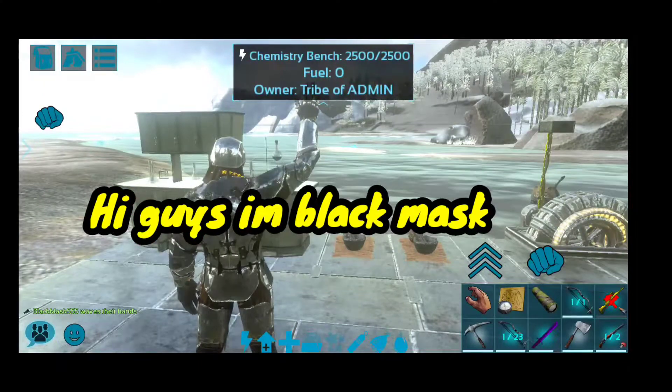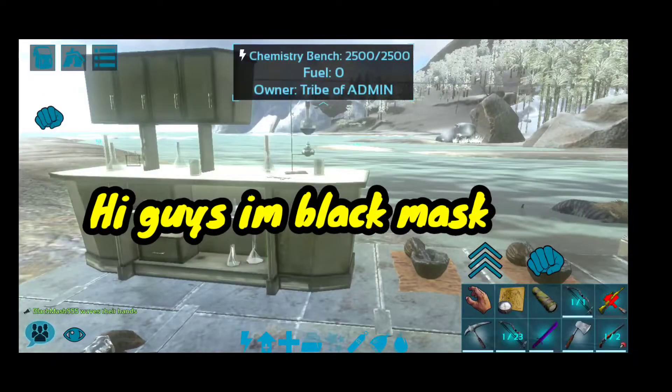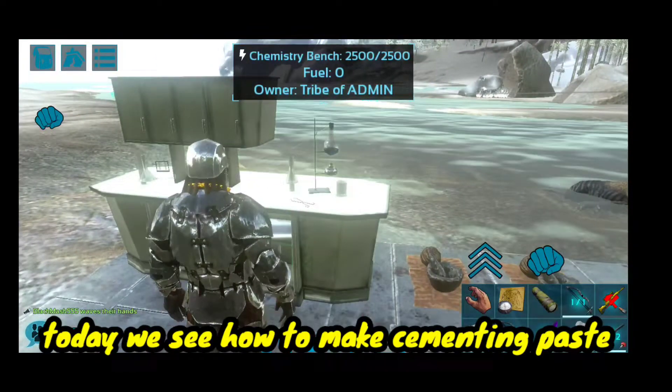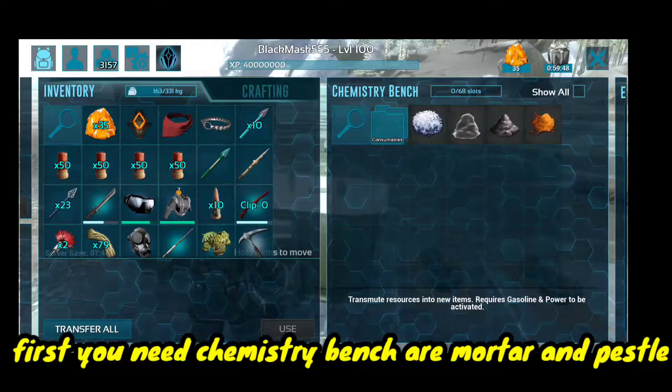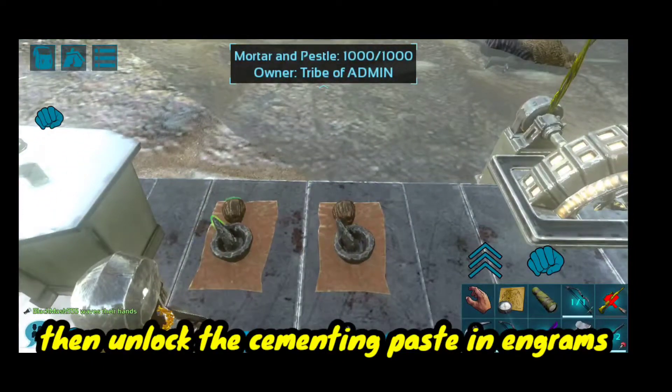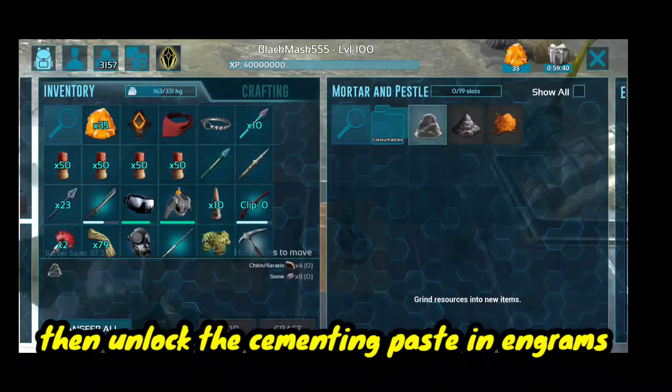Hi guys, I'm Black Mask. Today we see how to make cementing paste. First you need a chemistry bench and a mortar and pestle. Then unlock the cementing paste in engrams.